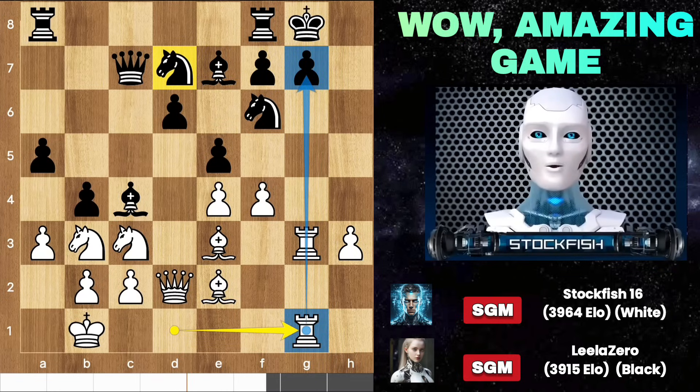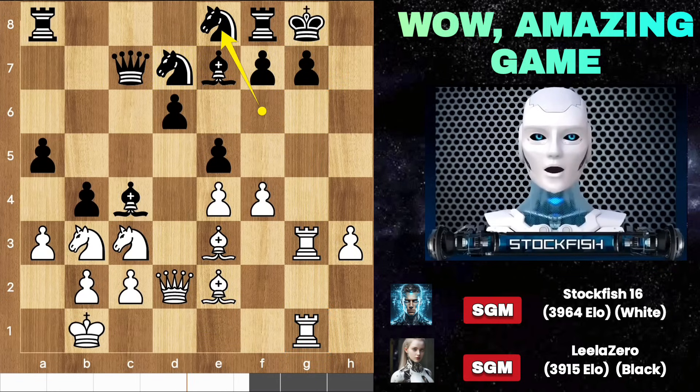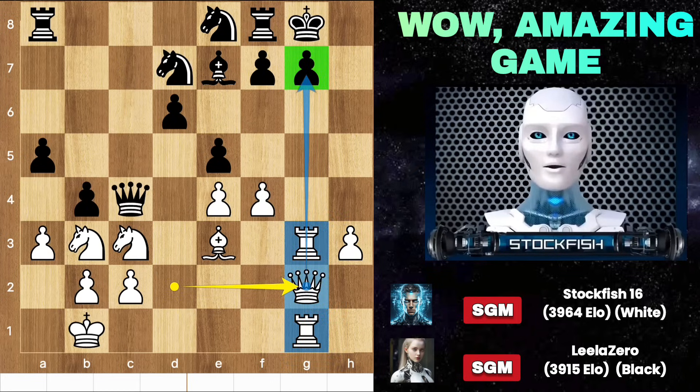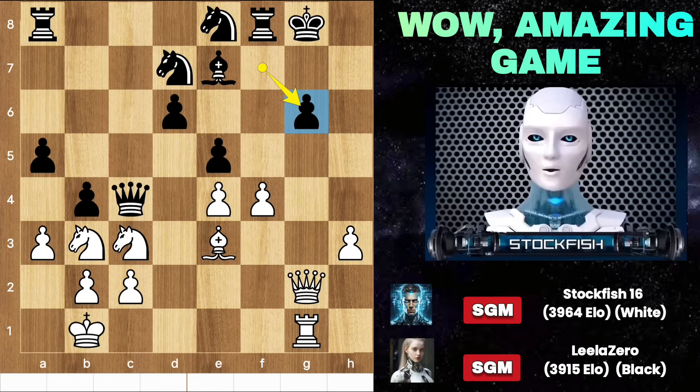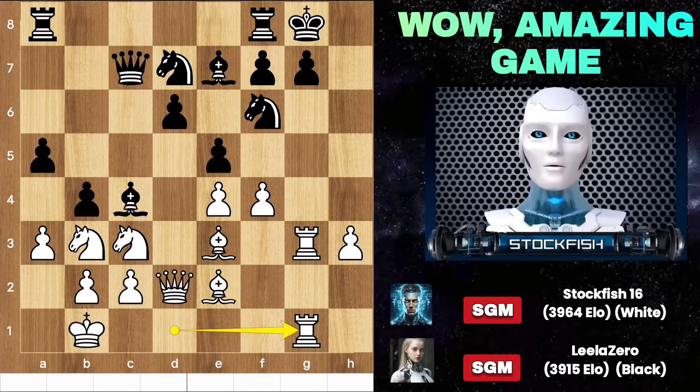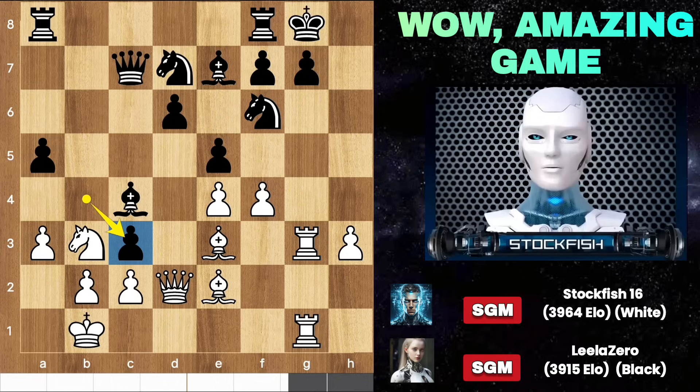Slowly but surely, you can't protect your g-pawn no matter what you play. Bishop c4, take take, queen g2 — white is ambitious to attack on the g-file. G6 doesn't work as rook takes g6 explodes the file. Take take, king slides, check and mate. If you are enjoying my content, please like and subscribe to my channel — I need your support. You may notice the knight is unguarded, which is why she accepted the knight sacrifice in the middlegame gambit.